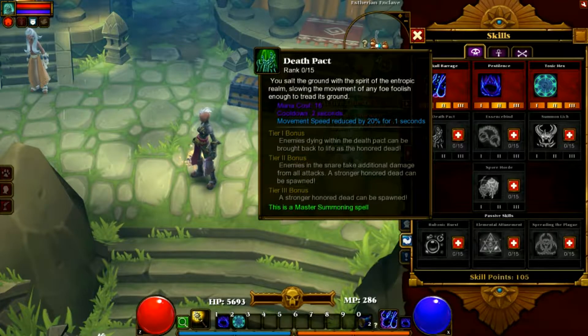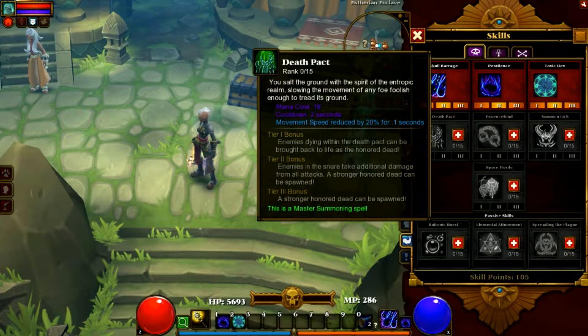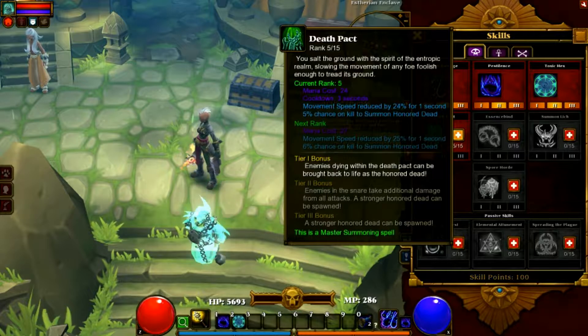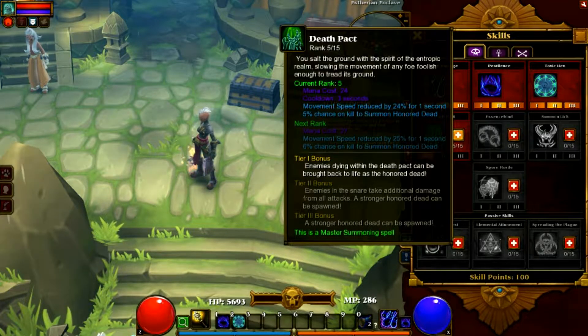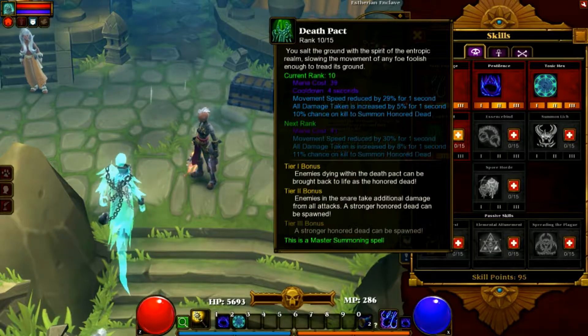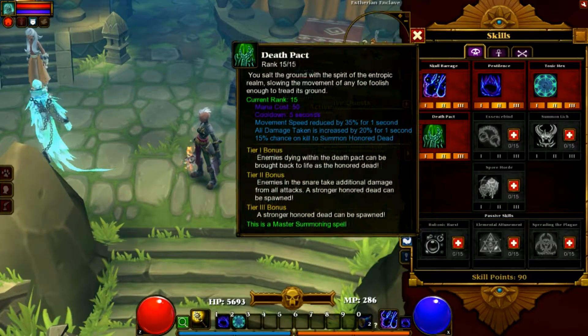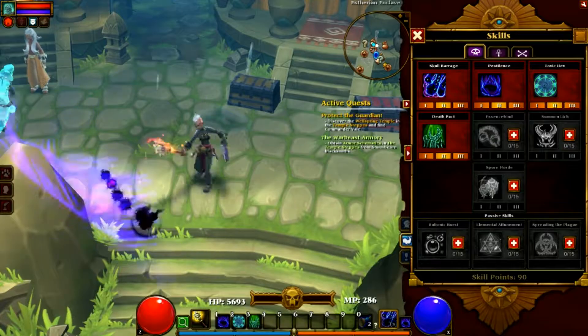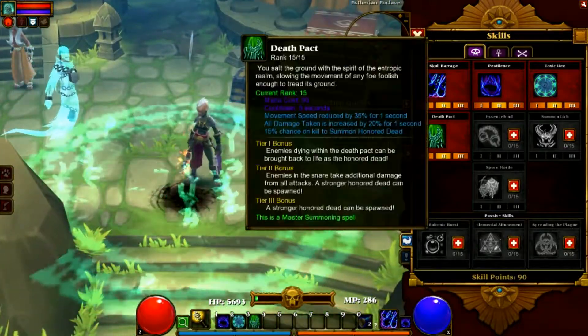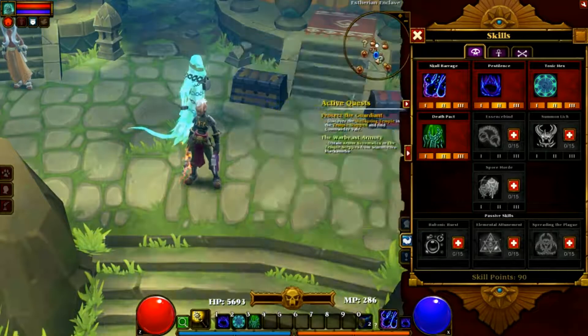Continuing with Death Pact: spirits of the entropic realm slowing the movement of enemies foolish enough to try to cross this ground. This is a debuff slash crowd control spell because it makes enemies slower. It also has an 'Honor Dead' effect — fallen minions can potentially be brought back. And it increases damage taken by enemies, making it a really nice debuff spell.